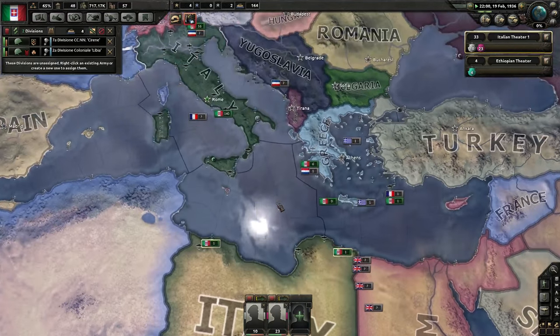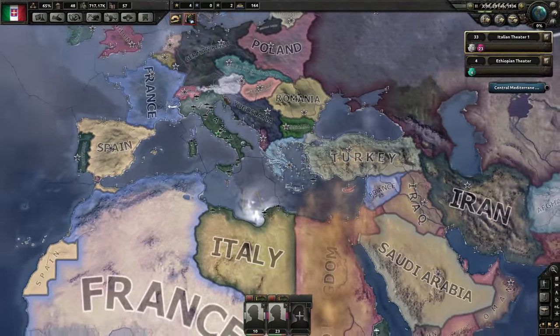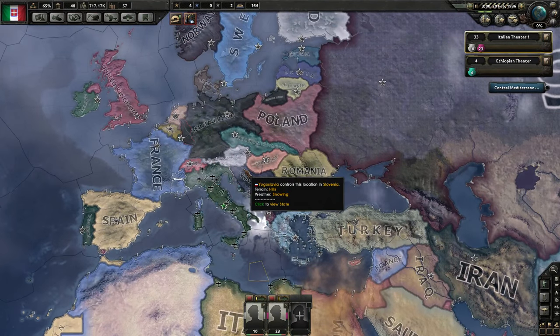We may want to leave some ships in the Red Sea to patrol and possibly sink some convoys from the UK once the world war starts. But for now, I'm going to get everything in one place so I have an easier time sorting it all out. Alright, we'll put a cut in here. Thank you very much for watching, folks — I'll see you guys next time.